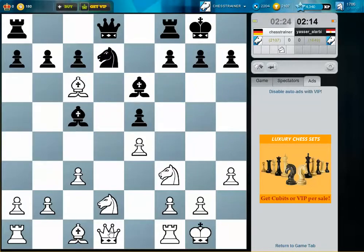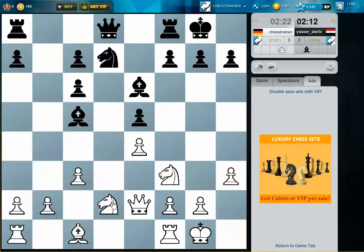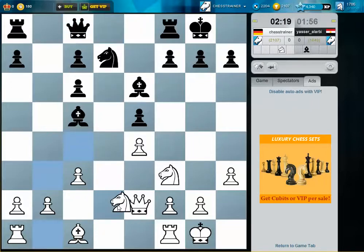I like to have the good pawn structure in this case. Now I simply threaten to play knight c4, again attacking e5. I will try to put pressure on the e-pawn, and I need to develop my bishop. I don't know what the queen is doing there — maybe queen a6. Yeah, this is a possibility.